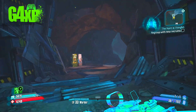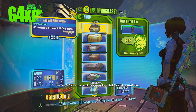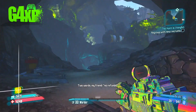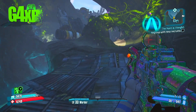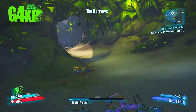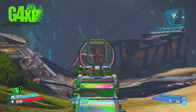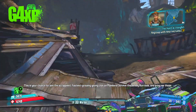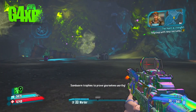Here we are in the Burrows. This shield drops 100% of the time as far as I can tell when you complete this quest — I've played it twice and both times I got the Retainer Shield, so it's pretty consistent. You'll know this is activated because you'll see a couple of bandit guys up here that are turned green — a bandit recruit.